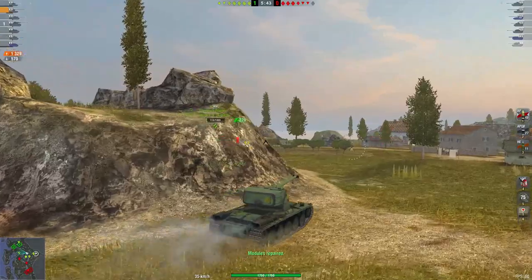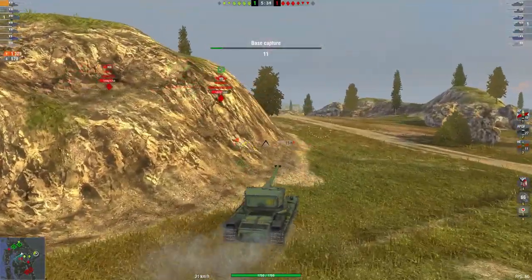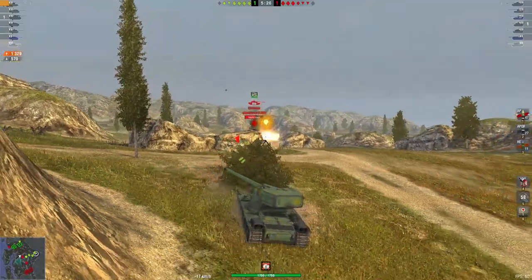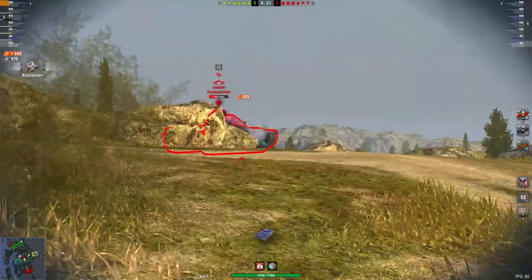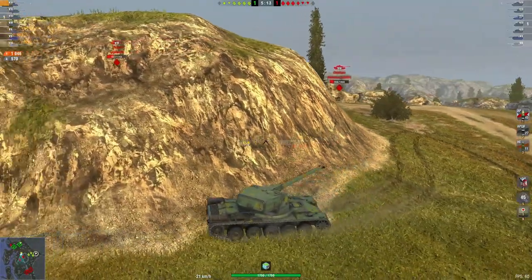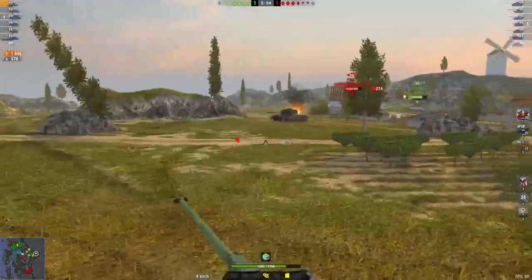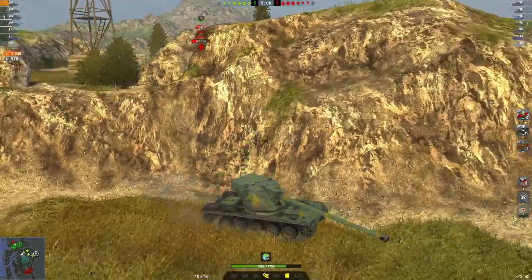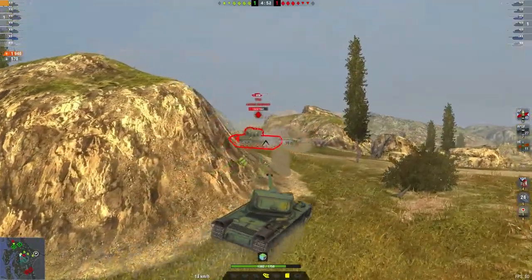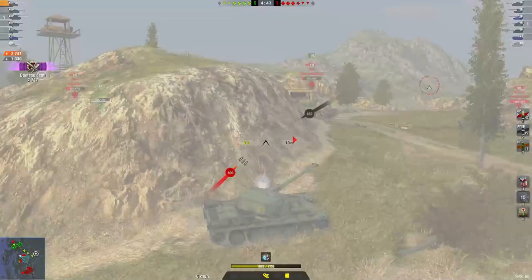Looking at the map, their main forces are in the middle — Mine is one of the best maps for these new tanks since it's a map made for hull-down, which is the ML1's main strength. We try to prevent them from taking the hill. We miss the shot on the Emil — not a problem, there's still the Strv to deal with. We sneak the first shot, manage to track him, and he has no repair kit, so we sneak a second shot. We go back to a safe position during reload — no need to play aggressively while reloading.